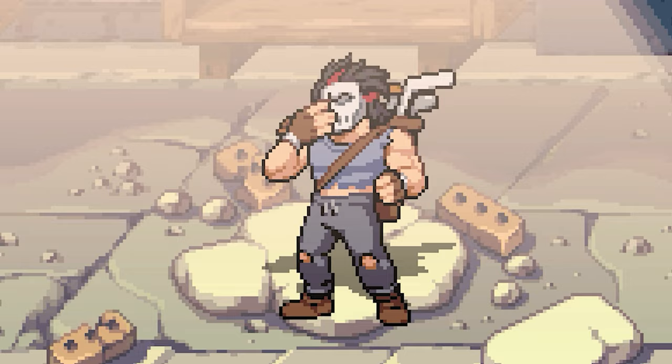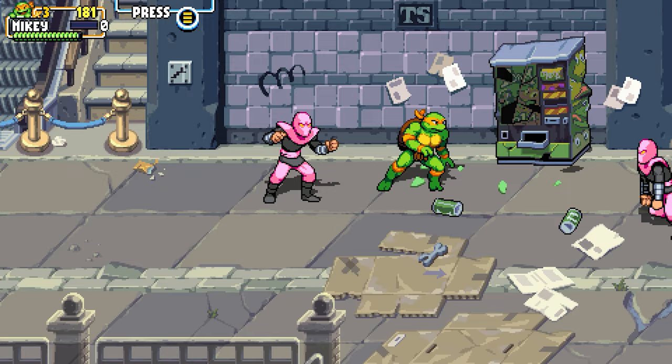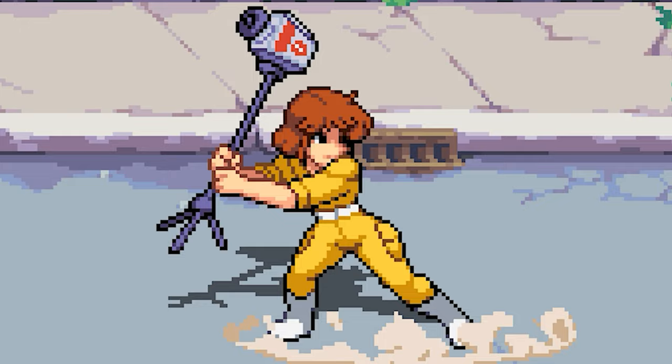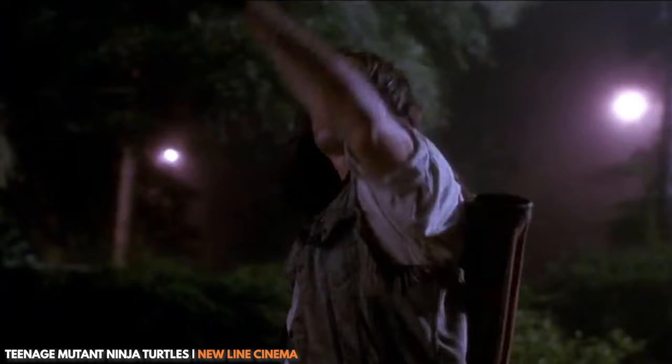So now you have access to the best character in Shredder's Revenge. It may be cool to beat up foot soldiers with swords, nunchucks, and — is she reporting on this fight with a video camera and microphone? But there's something truly satisfying about fighting crime with golf clubs, hockey sticks, and basketballs. All that's missing is a cricket bat.